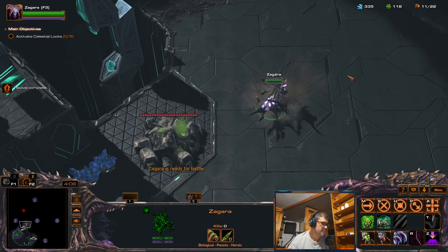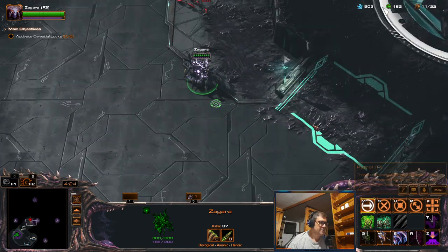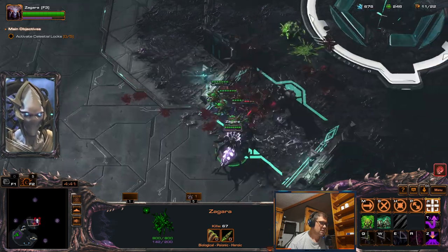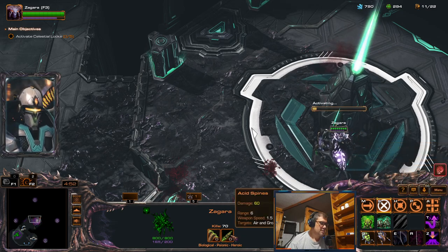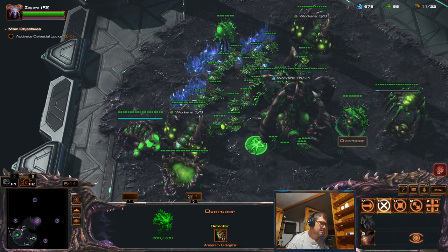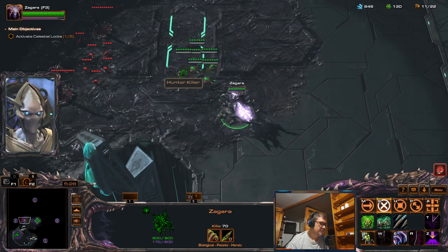No expansion of course, because I don't need it. Zagara now deals 60 damage, so that's double. I don't yet have Medusa blades but I do have these guys. Attack speed 1.5. I don't need centrifugal hooks because it doesn't affect her barrage. I'm going to activate this and then start working on this side — we can frenzy again.